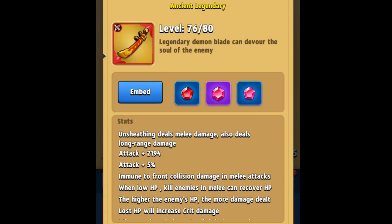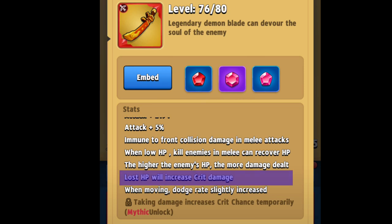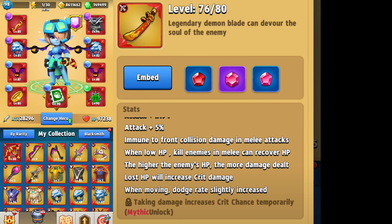Pro player Nally was able to share a screenshot of their ALE, showing us all the stats even at Mythic. At Perfect Epic, lost hit points will increase your crit rate damage. At Legendary, while you're moving your dodge rate will slightly increase. And if you're lucky enough to get it to Mythic like Coco Bloco, taking damage will temporarily increase your crit chance.